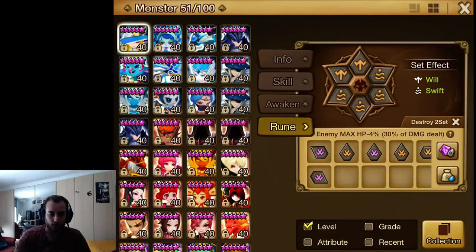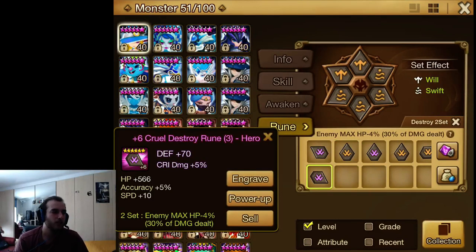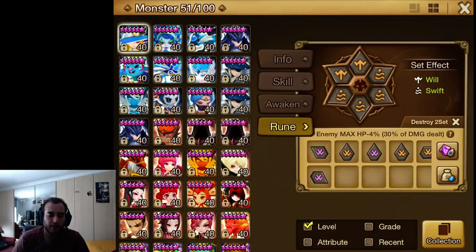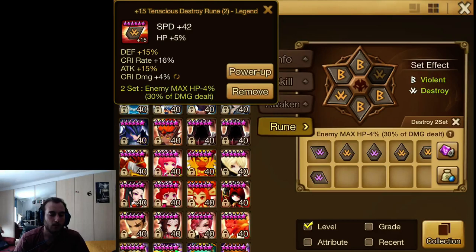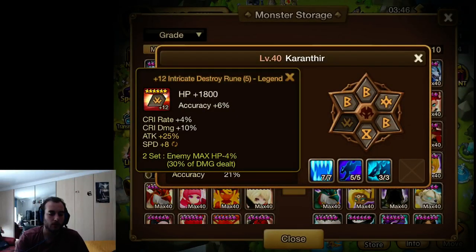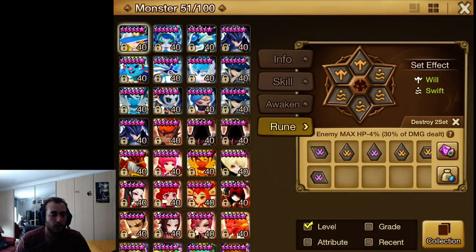For slots 1, 3, and 5 on destroy runes, you want good broken-set stats. Go for speed — for your Bernards and so on. I've kept ones with speed; this one has potential for 18 speed and it's easy to get grindstones for. I keep everything with speed on destroy for 1/3/5. If they also have great crit stats or attack, that's a bonus — for example I use some on Sigmaris and Taric.